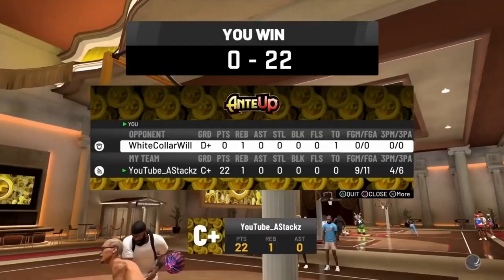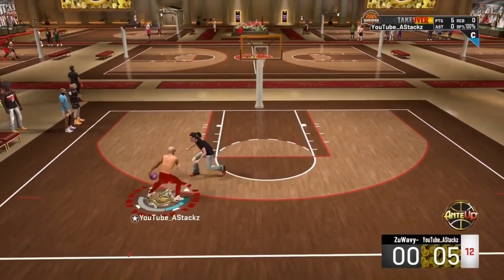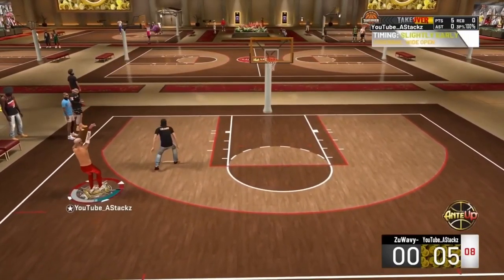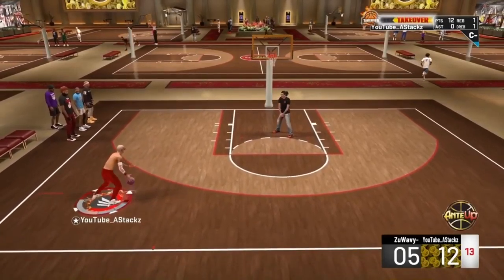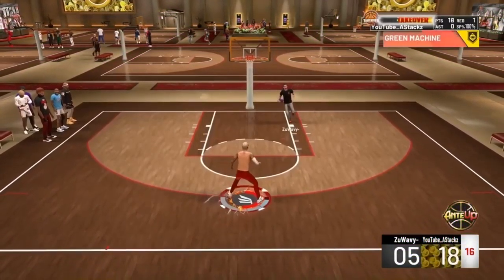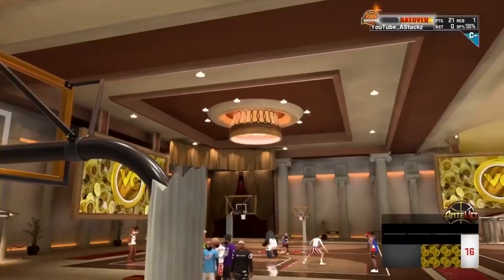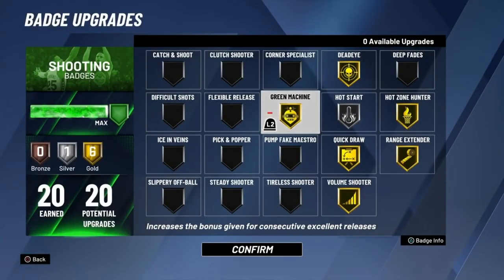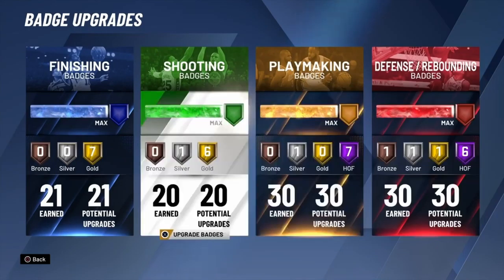I'll tell you guys at the end what the jump shot is, but you should already know. As you guys can see, I ended the game right there. Look at me going crazy — step back right there, white, still goes in. Every time you use a new jump shot you're going to miss one or two times, but once you get used to it you're going to be locked in. 100% from the field. I'm going crazy — bow to the left side, green. My badge setup right here: gold quick draw. The best jump shot for gold quick draw for a two-way slashing playmaker, play glass, or non-shooting builds is Jump Shot 38.